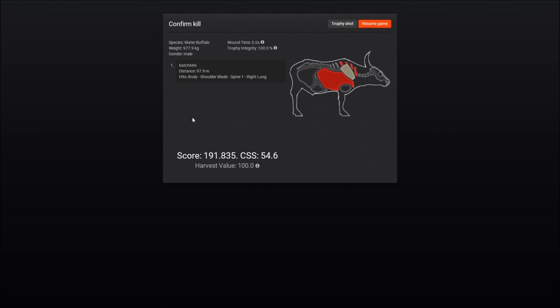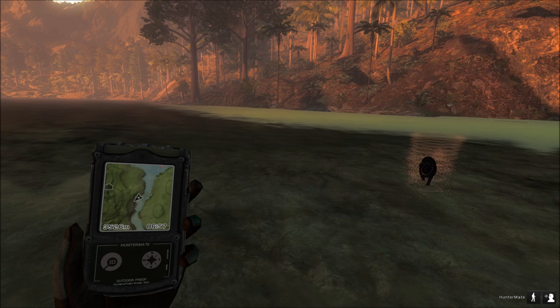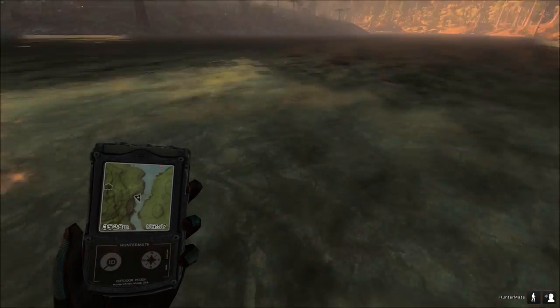So there's a female around somewhere — hit the shoulder blade, spine, and right lung. Nice shot. That's 977 kilos. So yeah, it's pretty cool. Look at Buster, he was swimming!